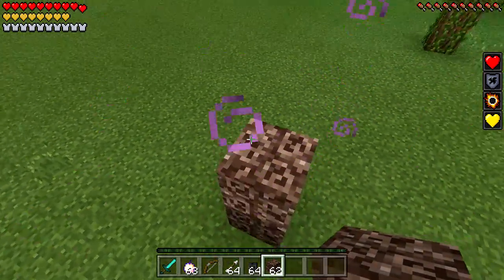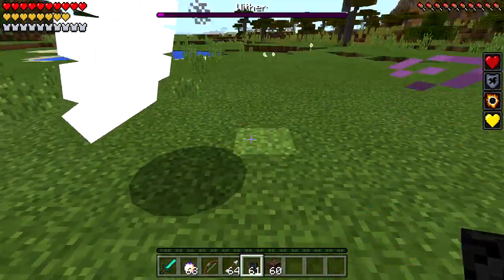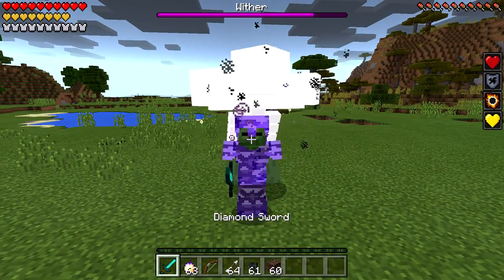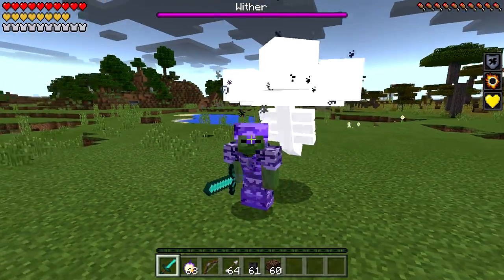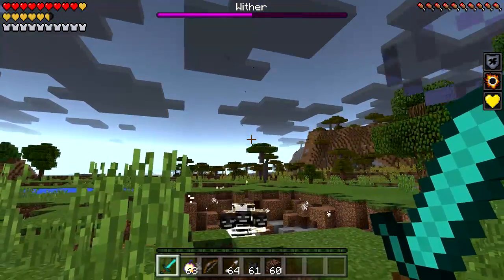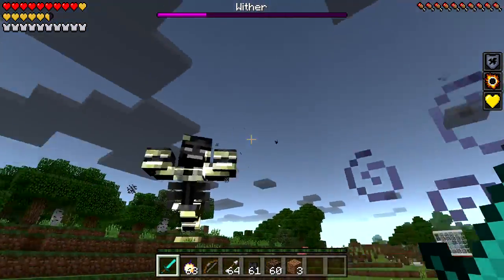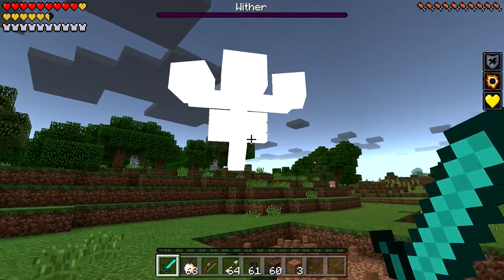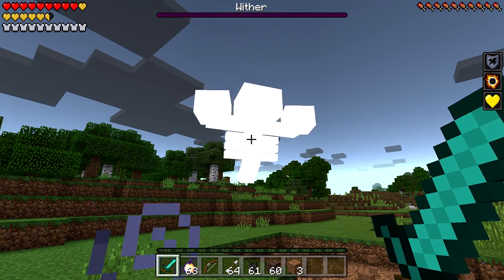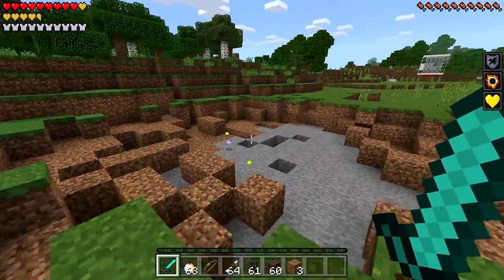We're gonna test the bedrock armor against the Wither! Can we survive the explosion? Let's go — come on! Oh boy — that did no damage to me at all! We're literally taking no damage. The Thorns enchantment was so strong that the damage it reflected actually hurt the Wither. The Wither literally just died so fast — the Thorns just completely destroyed it! I don't even know what to say — you guys saw the power of the enchanted bedrock armor!